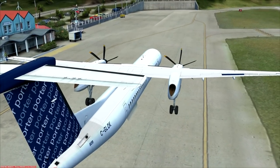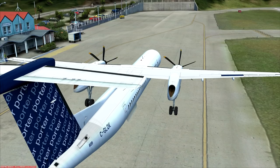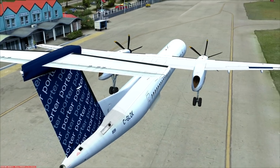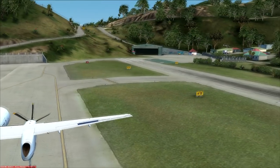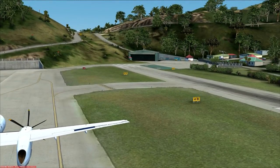For some ridiculous reason, some Porter pilot from way up north has managed to land this at St. Bart's. Yeah, this is St. Bart's — it's notorious because of this approach. Planes actually come over this hill and then fly the hill down onto the runway.